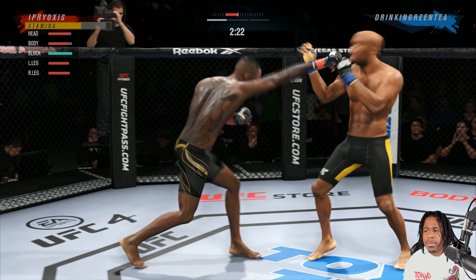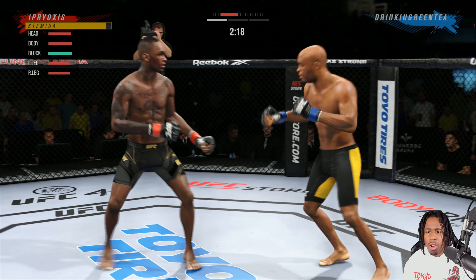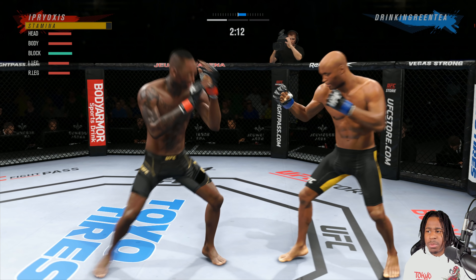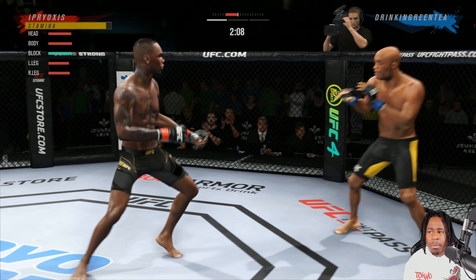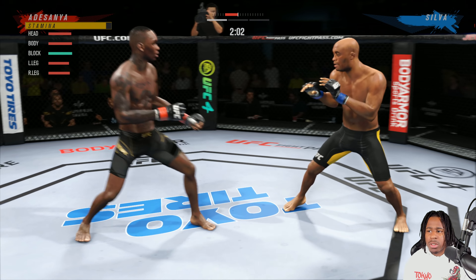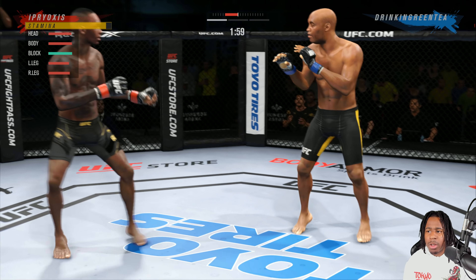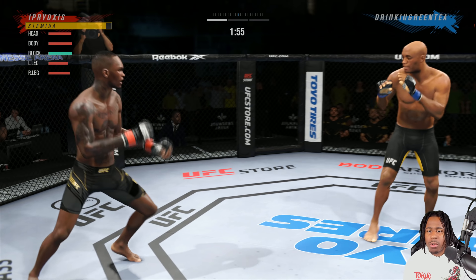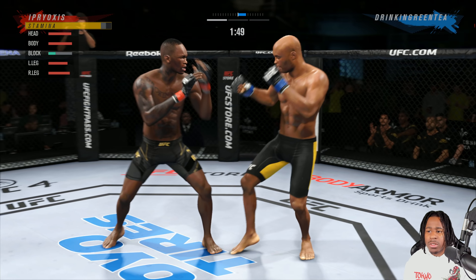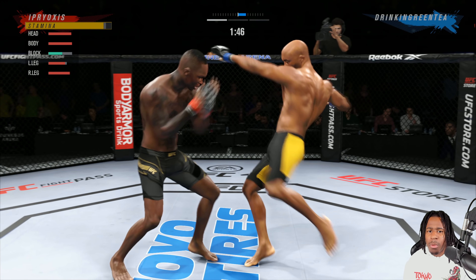Round two we're going to come on strong, be more aggressive. I'm using round one more as a feeling-out process, but you don't want to do this all the time because when you lose round one, you never know what can happen in round two. Anderson Silva is a very lengthy fighter, so he's able to land those low kicks from a pretty good distance even while moving forward.